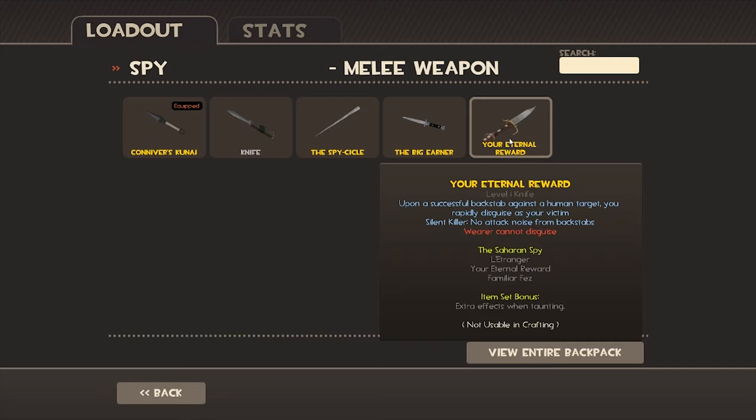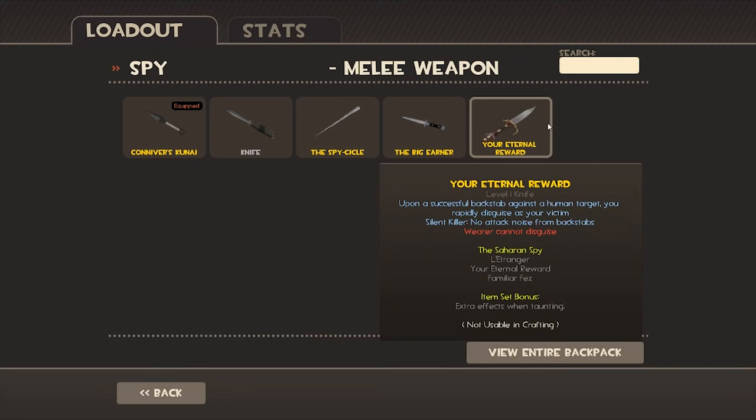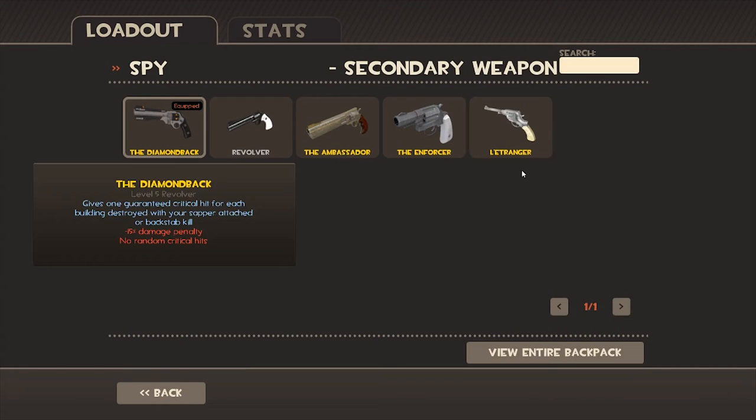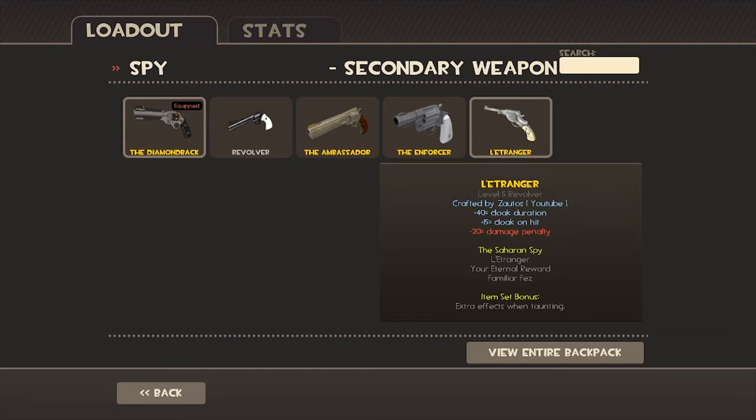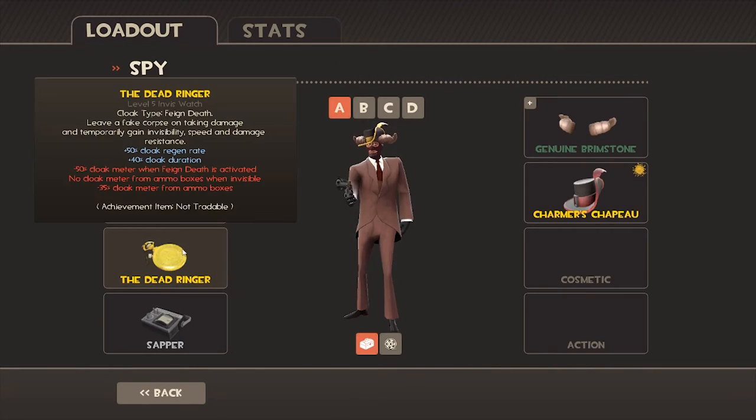So you can stab the Heavy in front of you. If you use the Eternal Reward, I recommend that you use this knife, this knife, and this pistol of course. So that's a good combination.